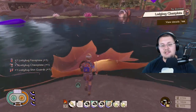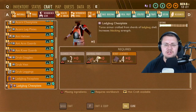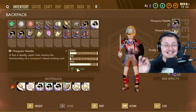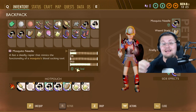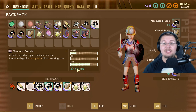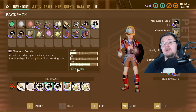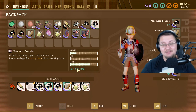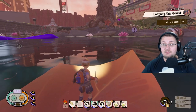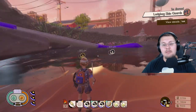Before I leave the Mosquito Needle topic, I want to talk about the special skill it has — it has lifesteal. That is not a joke. When you use this weapon against bugs in the game, it heals you every single time you hit something. Say you're fighting a stink bug and the gas is getting to you — if you have enough stamina to keep stabbing, you may make it through a gas blast. It swings quite quickly, so it's pretty good.